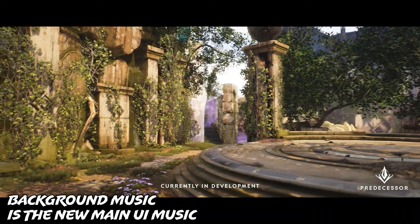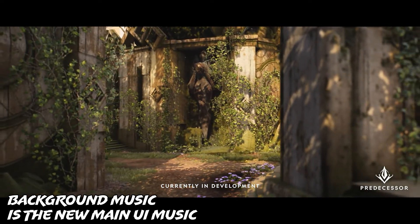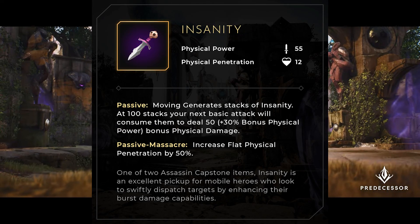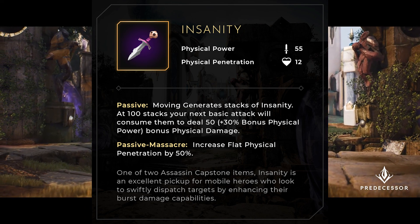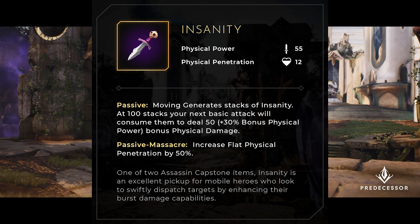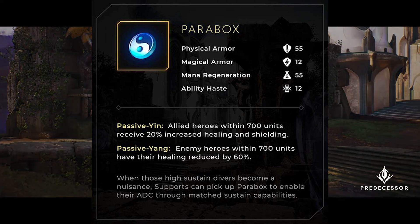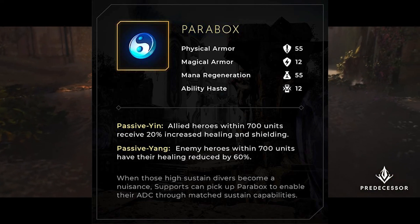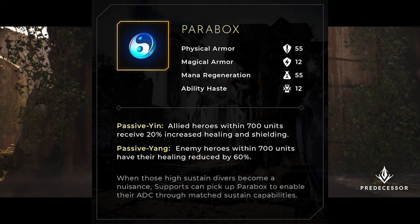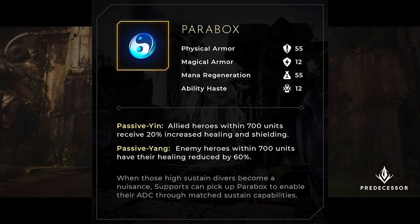They showed four different items in the update — not sure if these are just overhauled or completely new. They have Overlord, a melee improved cleave item. Insanity, an item that gives you stacks as you move and gives you bonus damage when the stacks are consumed — the meta seems to love these movement stacking items. Parabox, a yin and yang inspired item that gives allies 20% increased healing and shielding while enemies have their healing reduced by 60%. This doesn't say when hit by an ability or anything — it just seems like it's an aura that applies a heal reduction. That seems a bit strong, maybe a little too strong.